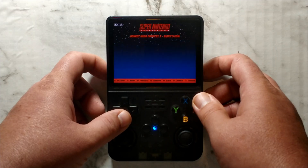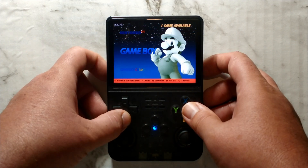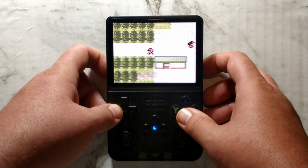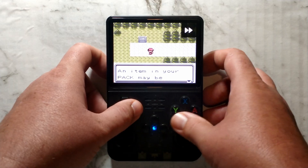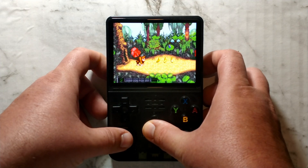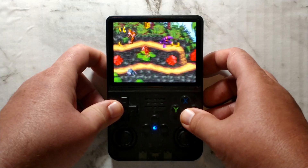Super Nintendo — DKC2 worked perfectly, just as you would expect. Next up, Game Boy and Game Boy Color. Since they both use the same core, we'll start with Game Boy Color — Pokemon Crystal. We'll load a save state, and that works perfectly as well. Fast forward also works. Game Boy Advance with DKC1 — save states work still, no issues with GBA.